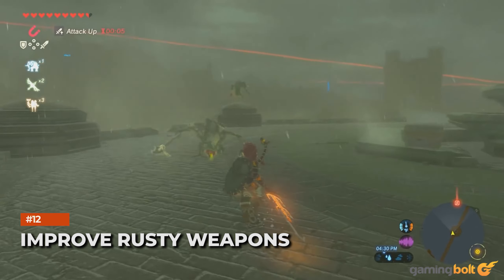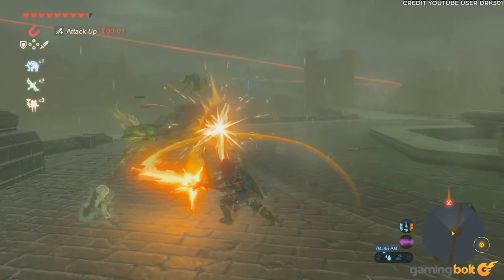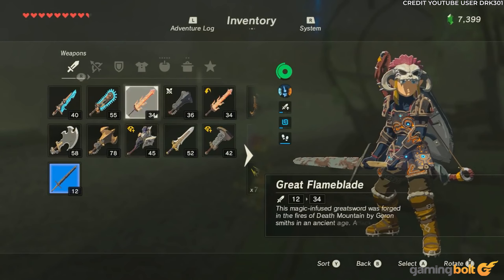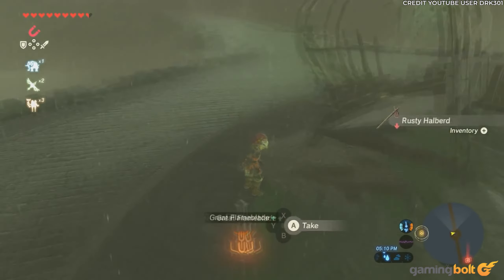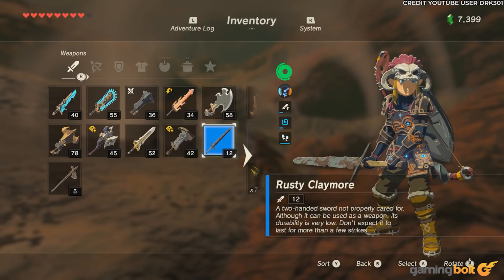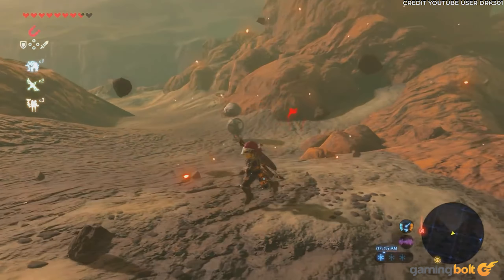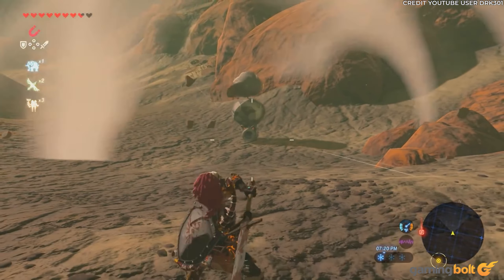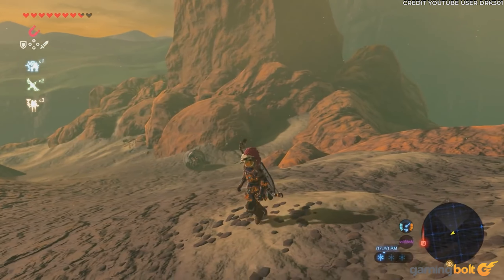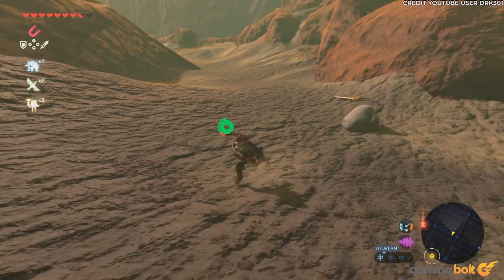Improve Rusty Weapons. Downgraded versions of Breath of the Wild's weaponry will be frequently encountered by the player. Despite exhibiting decent stats, they'll likely break after a few attacks due to their rusted nature. However, it's worth keeping hold of them, as later Link will encounter Rock Octoroks on Death Mountain. They can be tricked into swallowing a rusty weapon, sucking it up and spitting it out all shiny and aglow, free of the flimsiness rusty weapons exhibit.